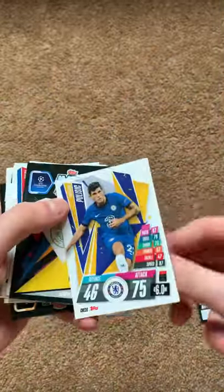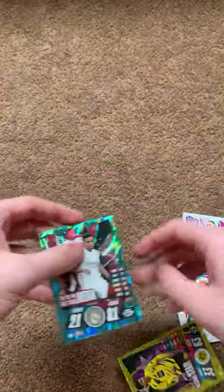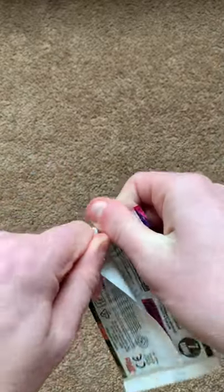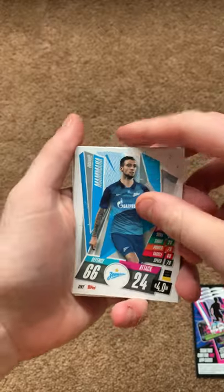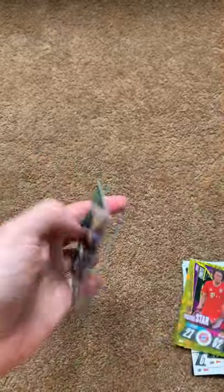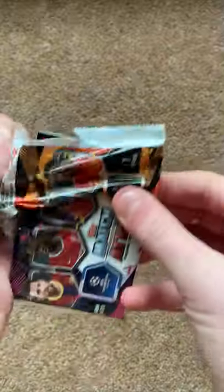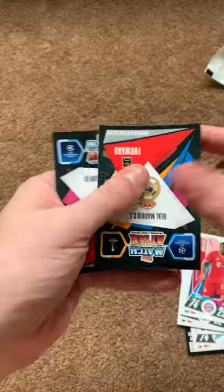Next pack: code card, Pulisic, Bologna, Witzel, Ikadi, Markander, Tostegen, Giovanni Reiner and Rodrigo. Next pack: code card, Mann, Domani, Gray, Lari, Lima, Americane, Hernandez and then Lewandowski Hat Trick Hero.